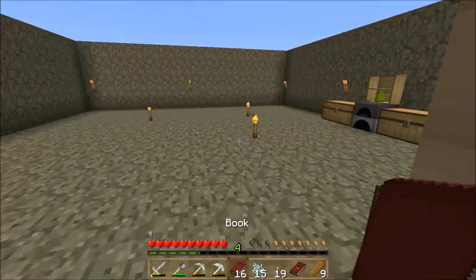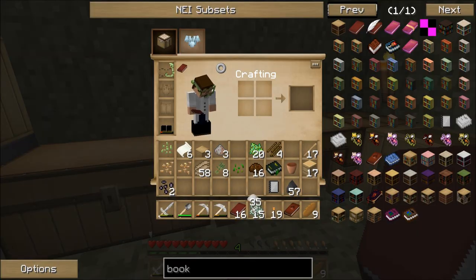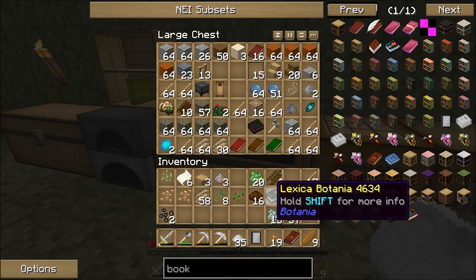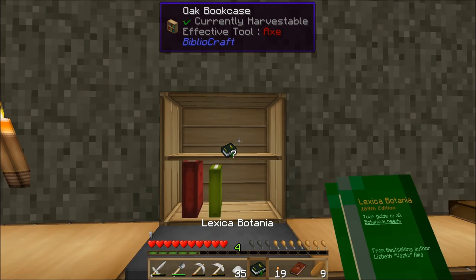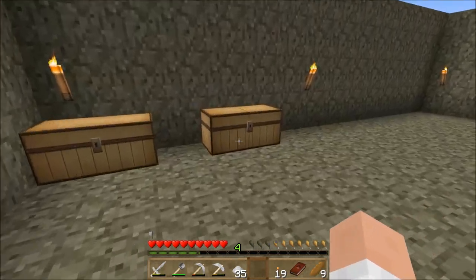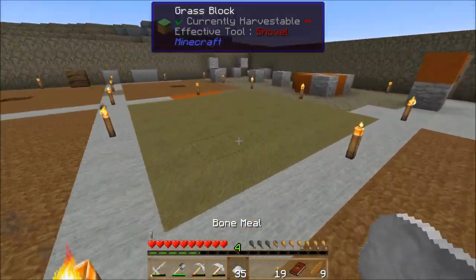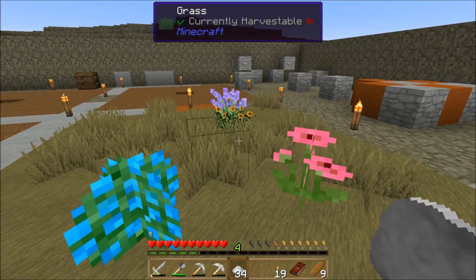The other thing I need to do next is get my bone meal back out of my crafting grid — I need that. Put these extra books away. Book binder — I'm actually going to put it on the shelf. I'm going to go ahead and put my lexicon on the shelf for now and put that stuff away. Out here to my grass patch where I'm going to bone meal it and get a bunch of plants and stuff.